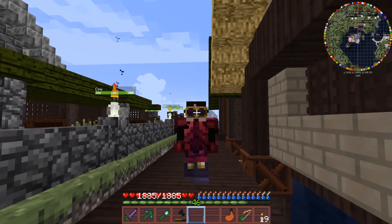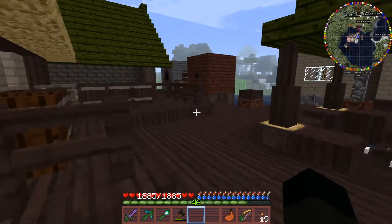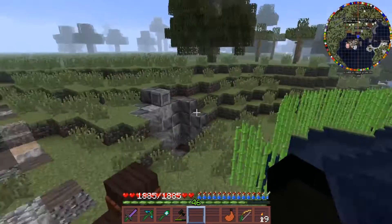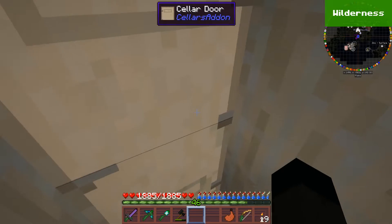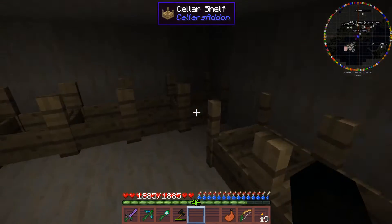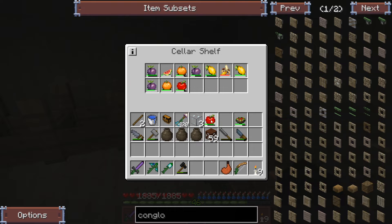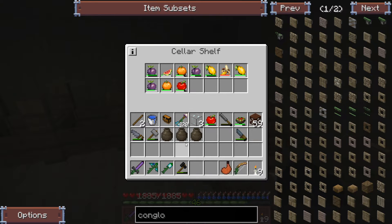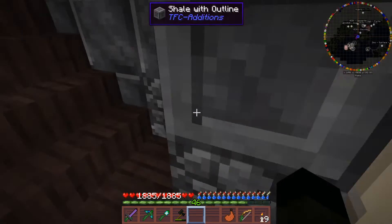Hi, welcome back to Terra Firma Craft episode 114 with me, Sid. I'm just pottering around at the moment. First thing I need to do is go and put a little bit of fruit away because we're carrying quite a bit around with us and it kind of seems silly cluttering up our inventory slots with it.